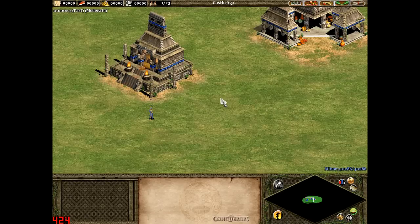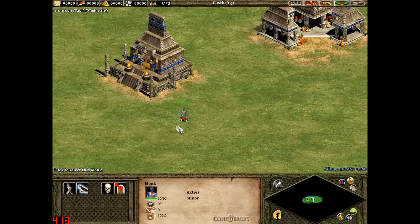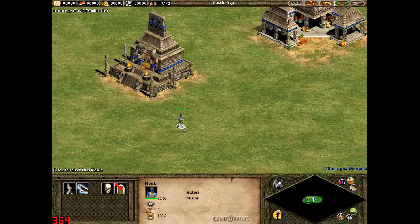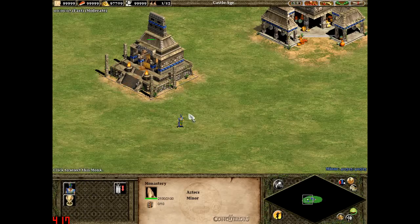A bonus unique to the Aztecs involves the monastery: for each technology researched there, the monk gains 5 hit points. For example, researching Redemption brings the monk to 35 hit points, then Atonement to 40. Sanctity normally grants 50% extra monk hit points, but here it only adds 15 hit points to the monk plus the standard 5 for being a researched technology.